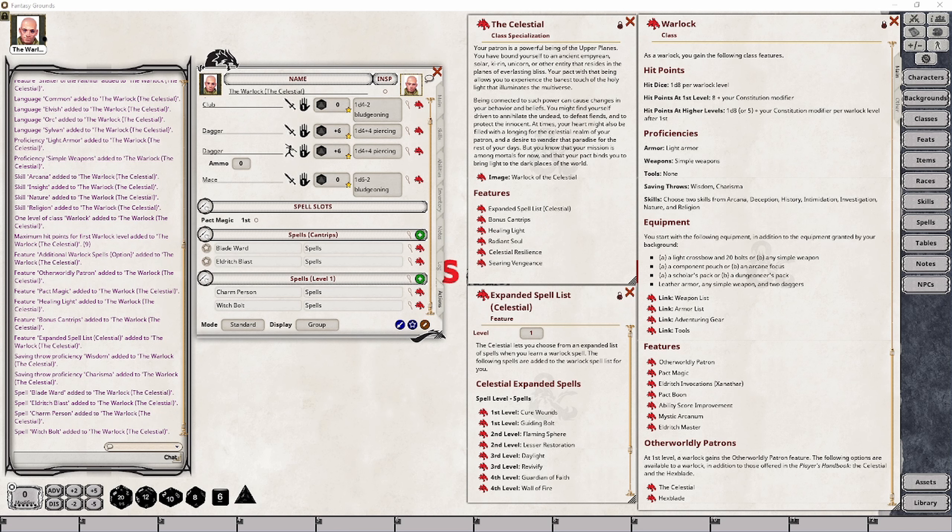Unlike other classes, the additional spells you gain through your specialization for the Warlock are simply ones that you can choose to select — they are not ones you get right off from the start. They're simply added to the table of the total list of spells you get to choose from, and that means they will count against the total number of known spells that your character can learn.